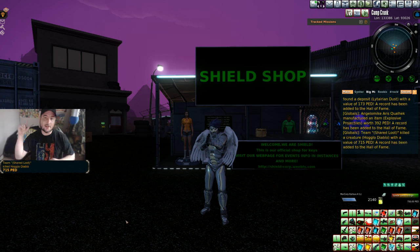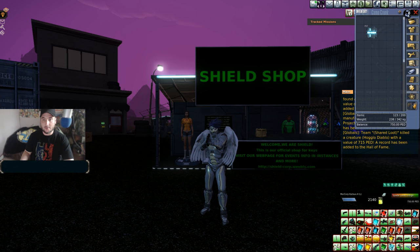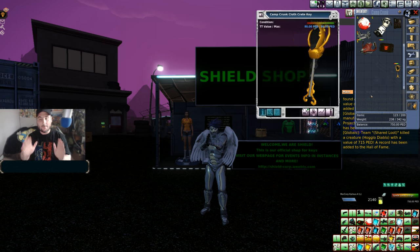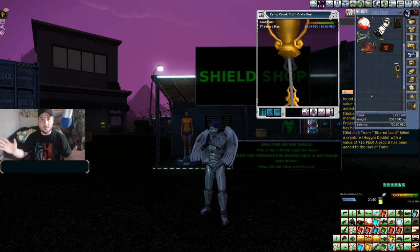Greetings and salutations, my fellow Entropians! Today I'm going to be doing the Camp Crunk Cloth Crate key instance here at Camp Crunk. We have one Camp Crunk Cloth Crate key, and at full TT value it is very necessary to get this all the way up to full TT value because I'm sure it affects the loot at the end of the instance.